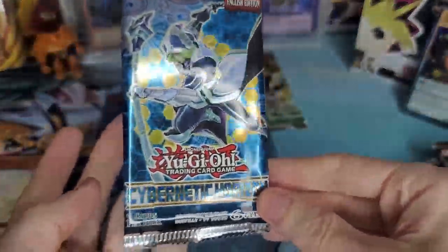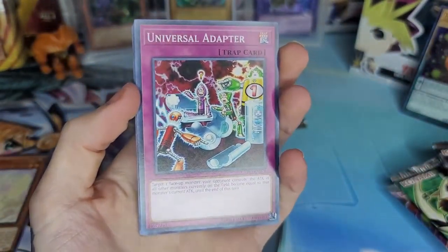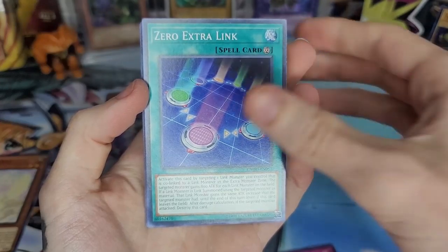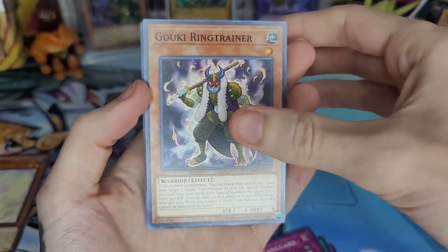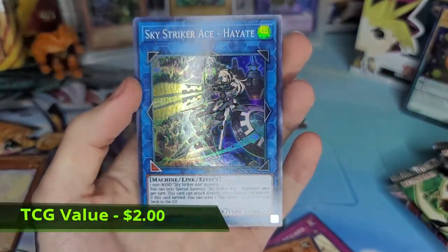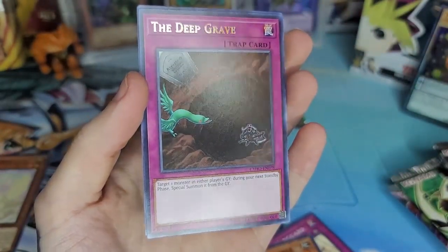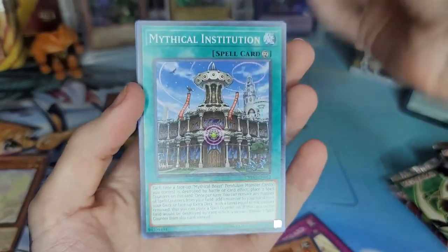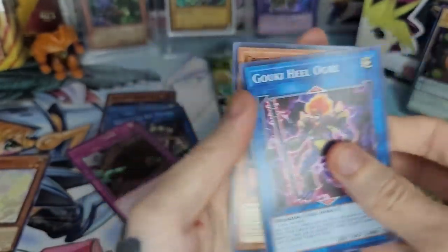Up next is Cybernetic Horizon. My brother has pulled something good out of here before — it's like the chase card out of this set, but I don't know if I'll get that lucky. Universal Zero Extra Link, Crusadia Vanguard, Gokipole, Ring Trainer, and Sky Striker Ace Hayate — super rare. The Deep Grave as a rare — nice! Mythical Institution, Gokipole, and Crusadia Reclusia.